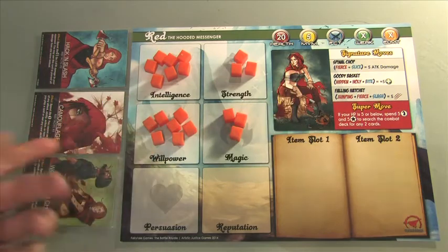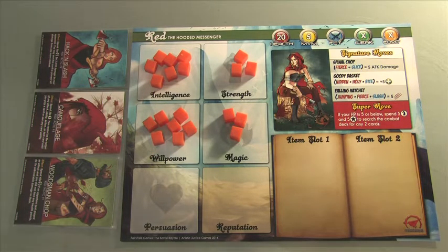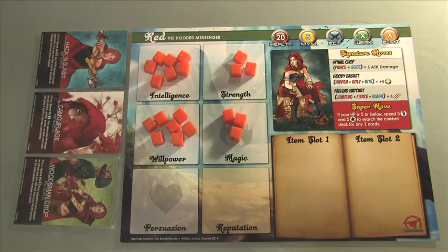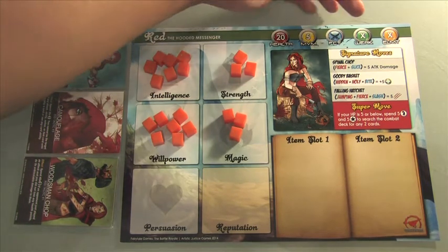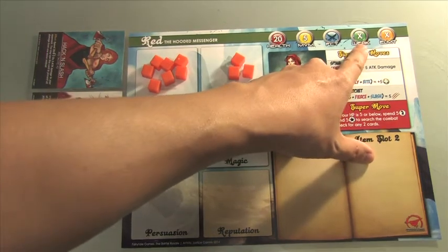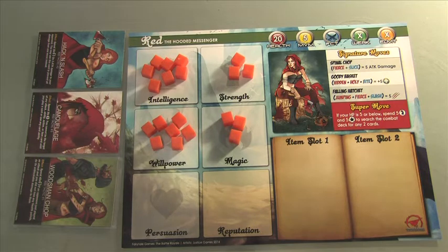Over here you have your different stats, which vary between every character. We talked about health and movement — Red can move up to five spaces during quest mode. She's in the Mercenary faction and has zero weaknesses and zero elemental power. Those elemental types include things like fire, ice, holy, dark, and lightning. If she had a weakness of fire and someone attacked her with a fire status on their fierce attack, they would get a plus one against her because of that weakness.